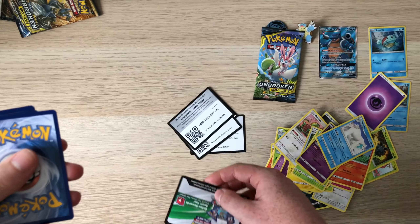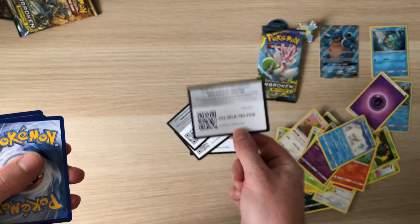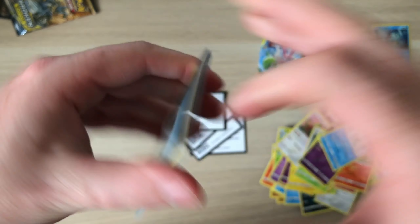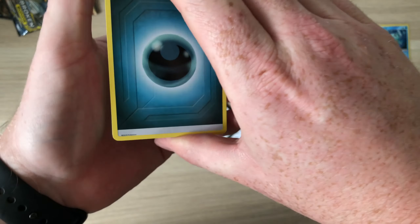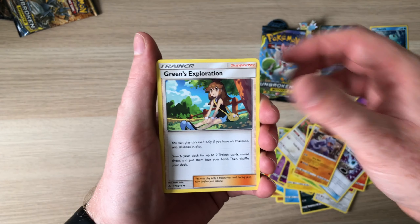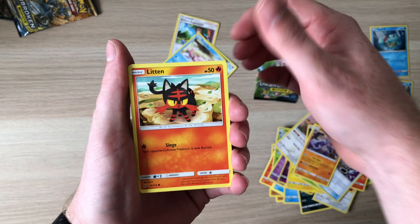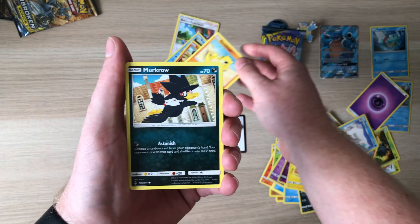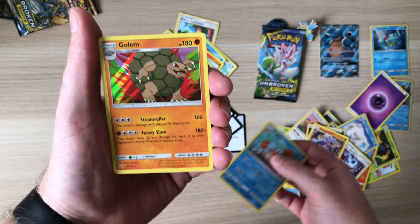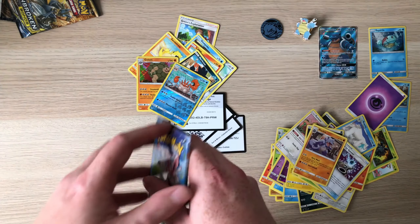We've got a white code though in Unbroken Bonds — good luck with that Unbroken Bonds code, let me know what you get down below. Come on, don't let us down! We've got a Darkness Energy, Energy Spinner, a Rider, Green's Exploration — that's not bad — a Lombre, Diglett, Slowpoke, a Litten, Sandshrew, Murkrow, a rare Kingler reverse, and behind that Golem.